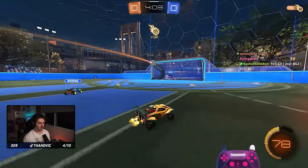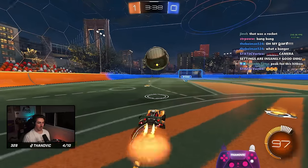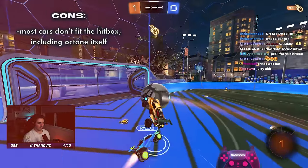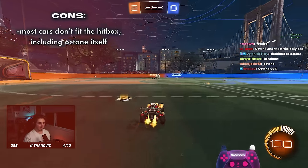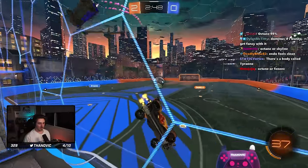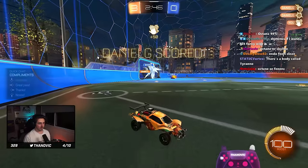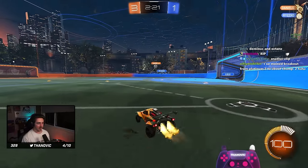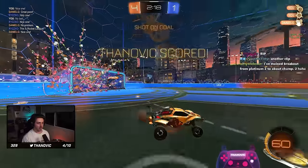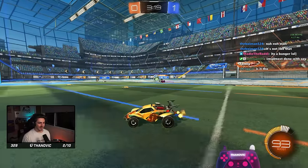The downsides to the Octane, however, are that for a lot of the cars that fall into the hitbox, the car itself doesn't line up that well with the hitbox, so it can be a bit tricky sometimes to hit the ball with the corner of the car. However, the Fennec does line up really nicely, and strangely enough, the Fennec fits the feel of the Octane hitbox better than the Octane itself — and I think this is also why you see a lot of the pro players using it.